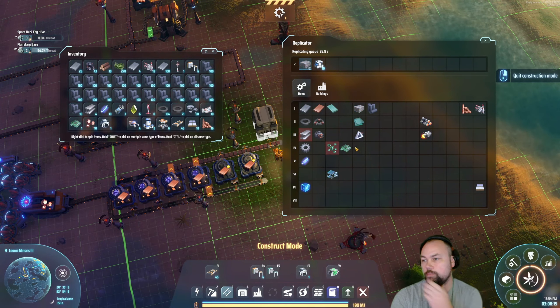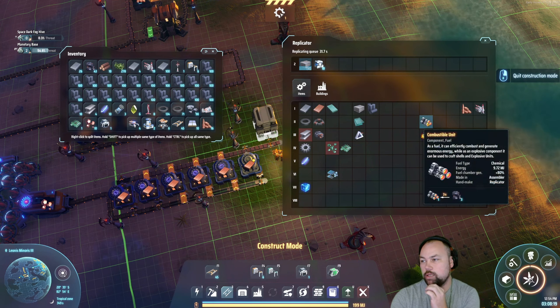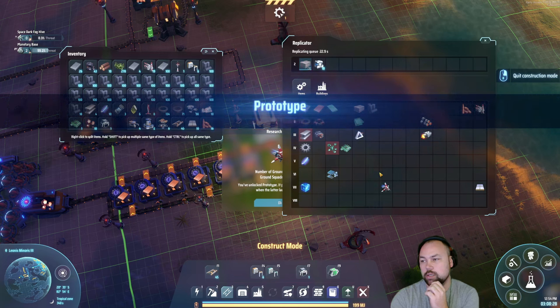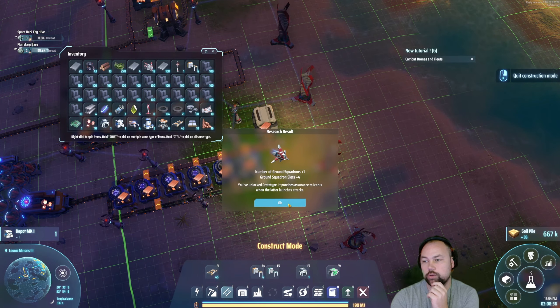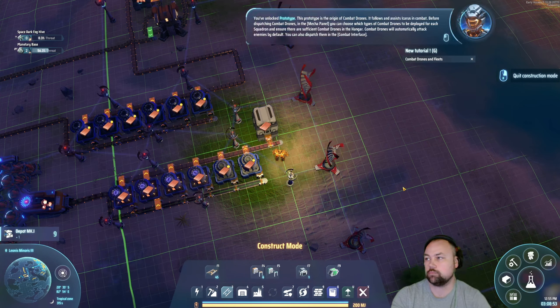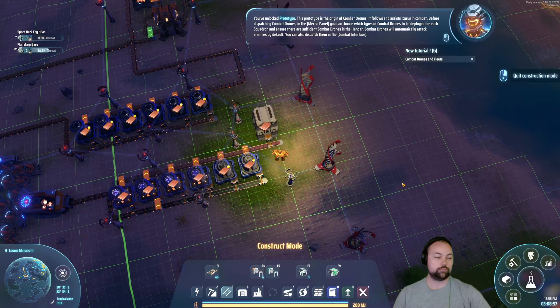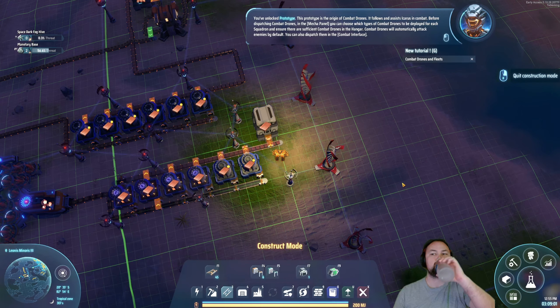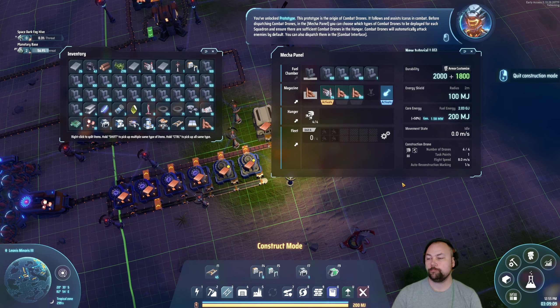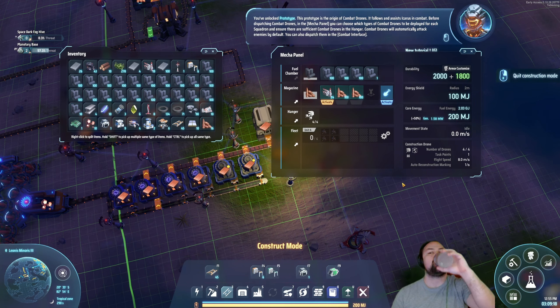I need to get these automated — basically everything automated. Number of ground squadrons: one. Ground squadron slots: four. You've unlocked the prototype — it provides assurance to Icarus when launching attacks. You've unlocked the prototype — this prototype is the origin of combat drones. It follows and assists Icarus in combat. Before dispatching combat drones, in the mecha panel you can choose which type of combat drones to deploy for each squadron and ensure there are sufficient combat drones in the hangar. Combat drones will automatically attack enemies by default. You can also dispatch them in the combat interface. Nice.